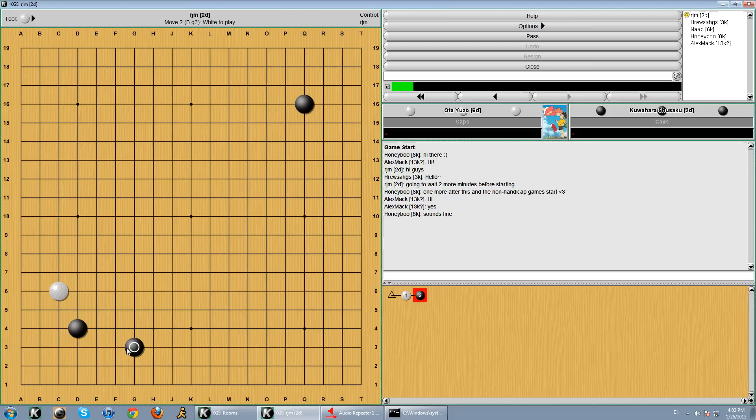It starts off very similar to the 2 stone games we've been seeing previously. White makes an approach and black does the large knight's enclosure. The commentator for this game in the book was Segoe Kensaku, 9 Dan Professional. He pointed out that nowadays A would just be played in an empty corner, but this was sort of the style at the time. White's trying to get some speed, and then he takes one of the empty corners.